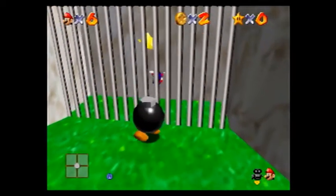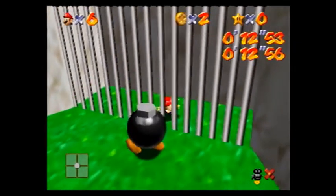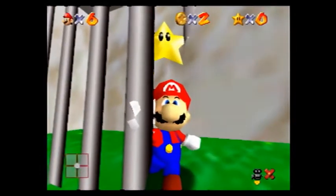Tap down at the cage, backflip, grab the star. Here we go! Thank you.